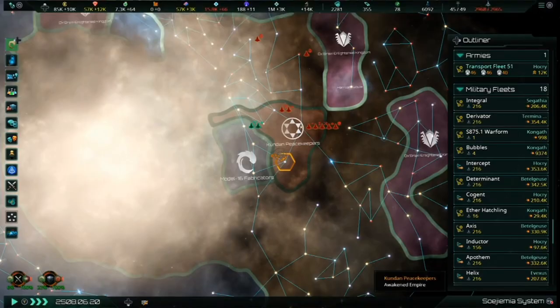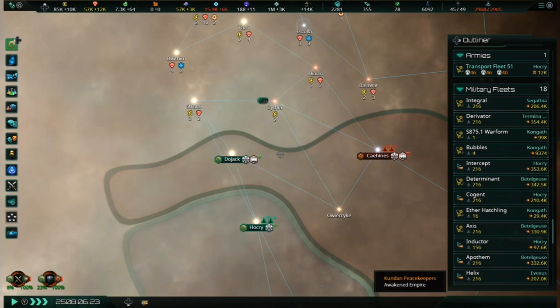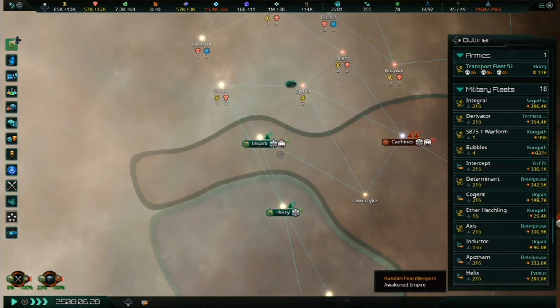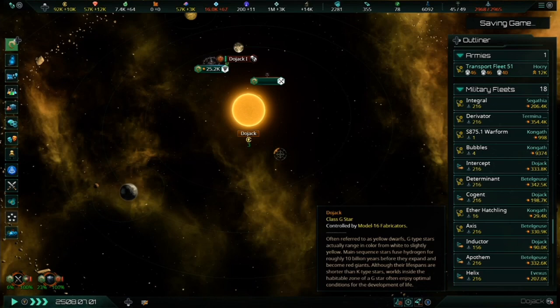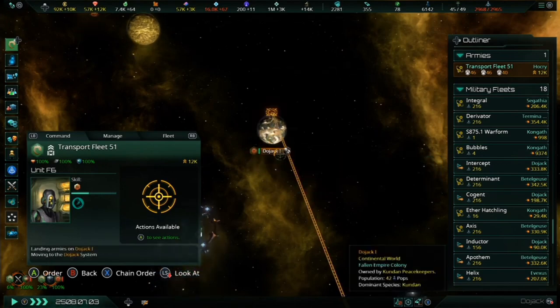For several weeks we've had references about an upcoming update to Stellaris Console Edition, but we were never 100% certain which version we'd be updating to. That all changed with the latest dev diary, number 23, which was posted on the forums about diplomatic stances and envoys. These were mechanics introduced in the version 2.6 update on PC, dubbed Verne, so it was kind of obvious we were leaping ahead to at least version 2.6.